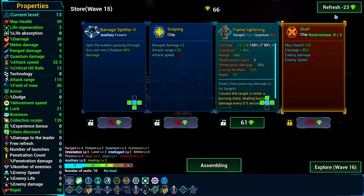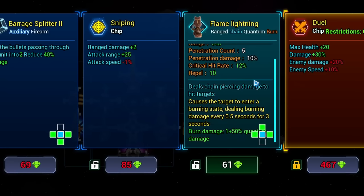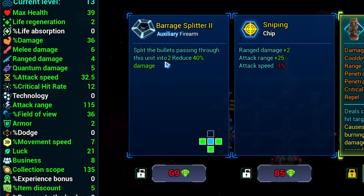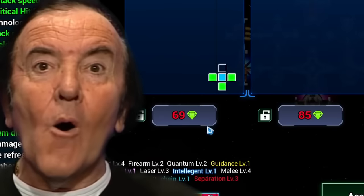I don't really care for any of these - let's refresh. Flame lightning again but it's only level one - we can hold on to it, maybe we'll find a better one. Oh this looks cool - split bullets passing through into two. Oh but it reduces damage - it is a nice price though.